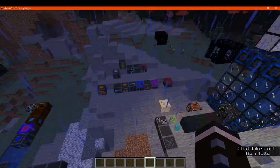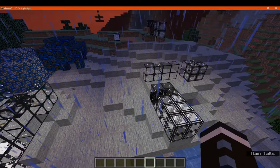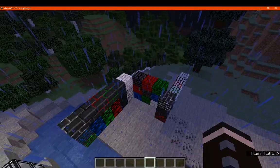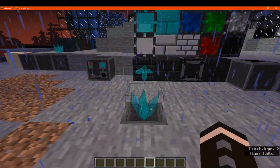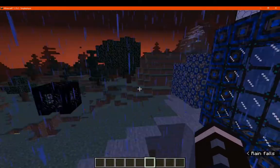That's pretty much it at the moment — decoration, blast-resistant blocks, glowing glass, walk-through glass, lamps, ores, and crystals you can use as spikes. Thanks so much for watching. I'll cover the world gen, how it works, and the configs in the next video.